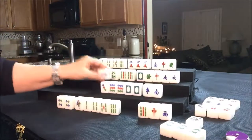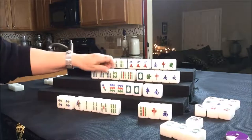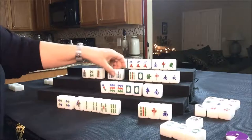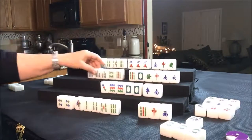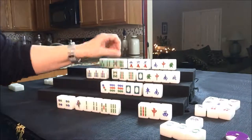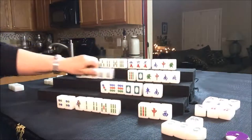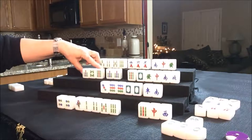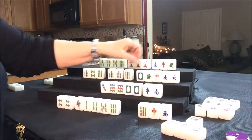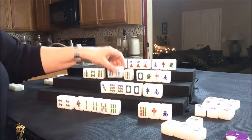We'll discard the eight dot and draw for South — they got a two crack, that's a discard. Drawing for West — they got a keeper. They have two Chows in here now, a Pung of sevens, and then there's a nine and an eight. East has a Pung of eights. Maybe Pung the seven. Let's get rid of the North since one was already thrown. We could always Pung the nine and throw the eight. Drawing for North — five crack; that could be their pair. Let's throw the three Bam.